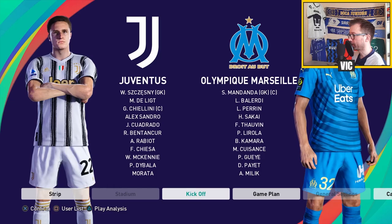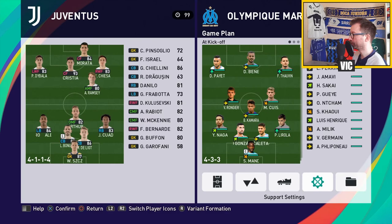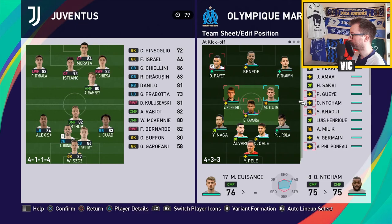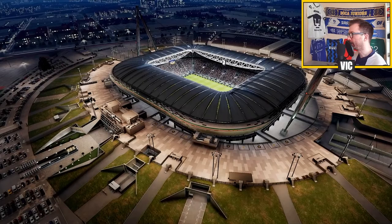We start off against Juventus. He plays pretty balanced - 46% up the middle and equally on the sides. For my team, I have Mandanda on orange, so I'm not going to risk anything against Juventus - I'm going to start Pelé. Also Kouisans is out, so I'm starting N'Champ. I'm not keen on having two box-to-box with N'Champ and Rongier, but I don't have an option here.